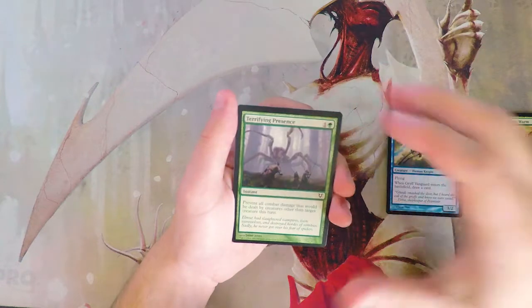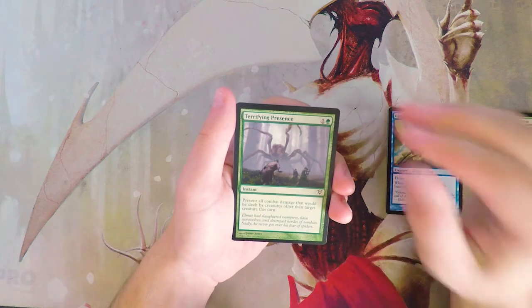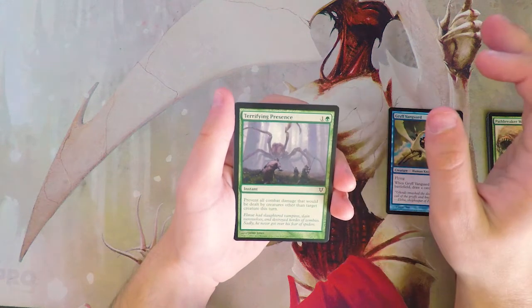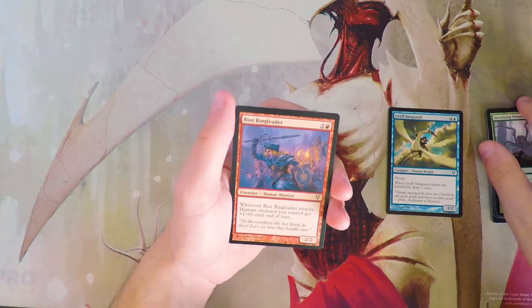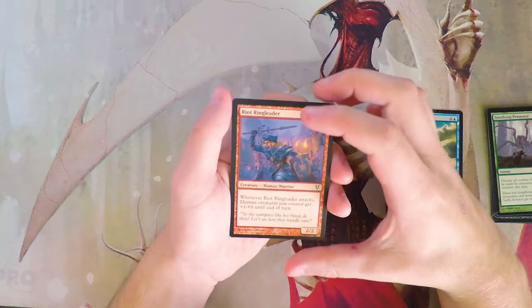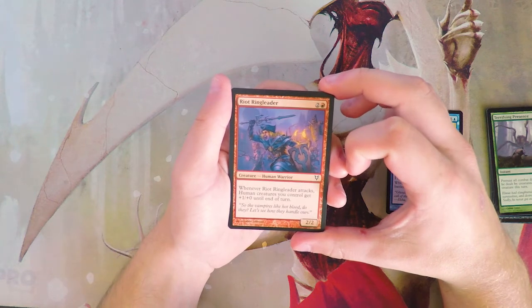Terrifying Presence is an instant for one and a green — prevent all combat damage that would be dealt by creatures other than target creature this turn. I don't like this card; I tend not to like fog effects in general for draft. They just don't seem to be very good, though they can come in handy if you're not an aggro deck. In general, not a very good card.